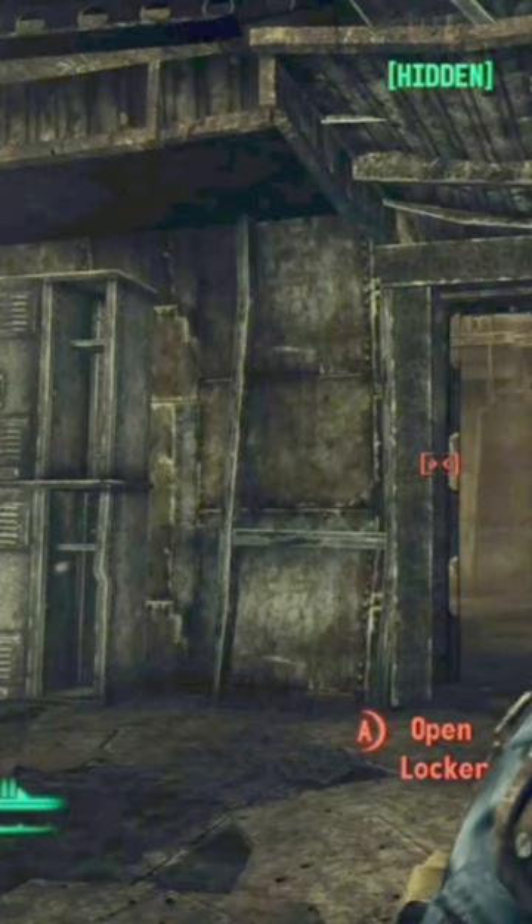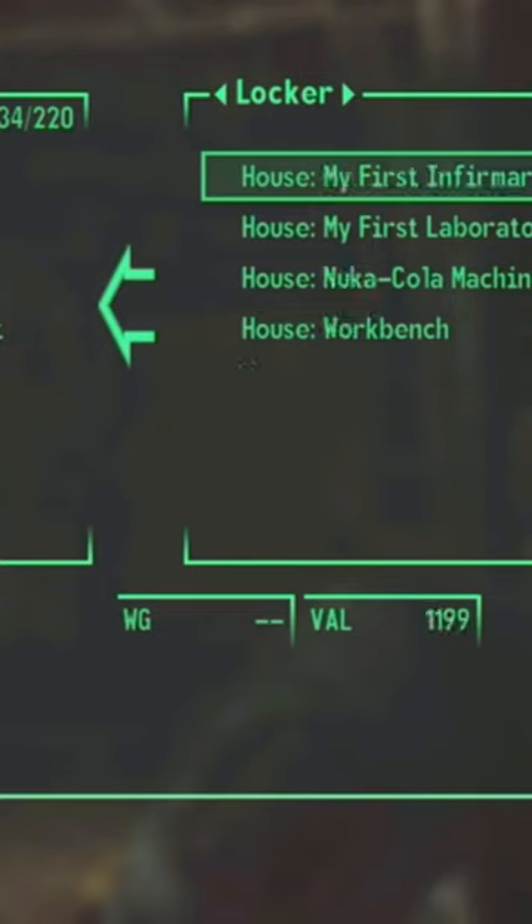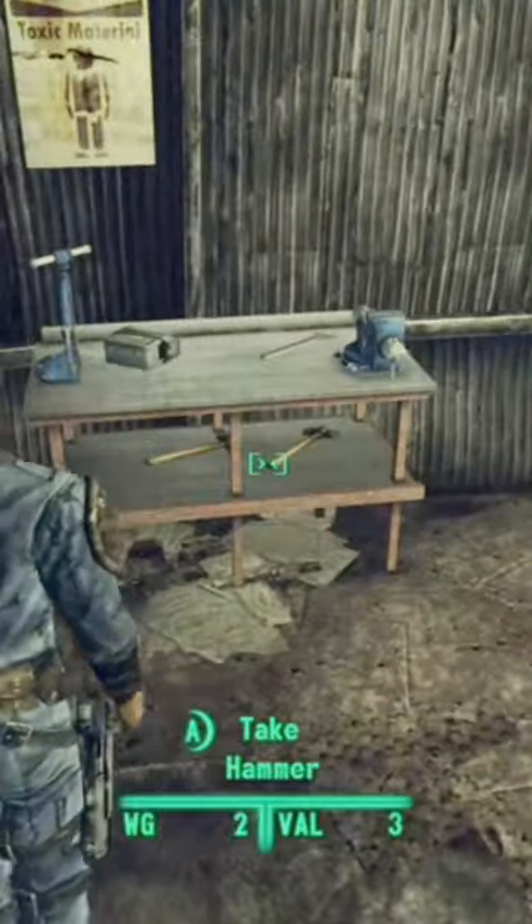All you've got to do is make sure you're hidden, open the locker, and there are all of your upgrades. Just go ahead and take all of those, and heading inside, you will now see that you have all of the upgrades.